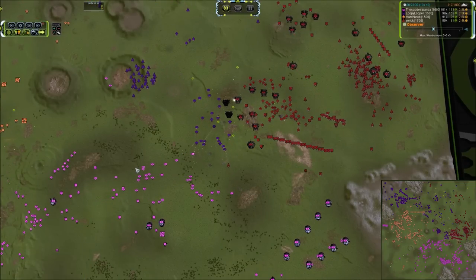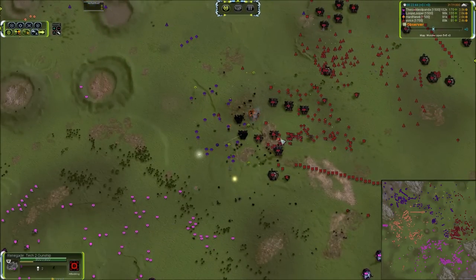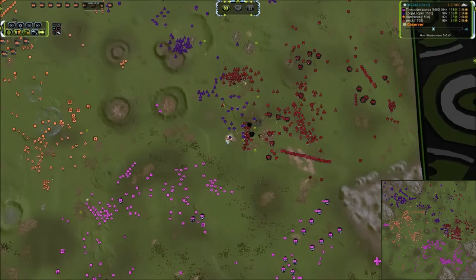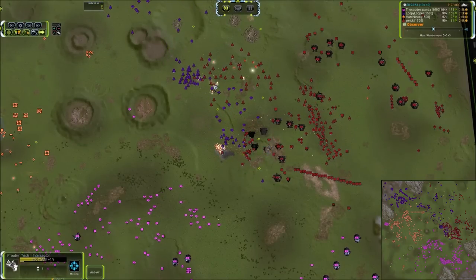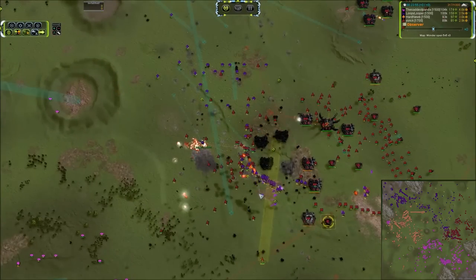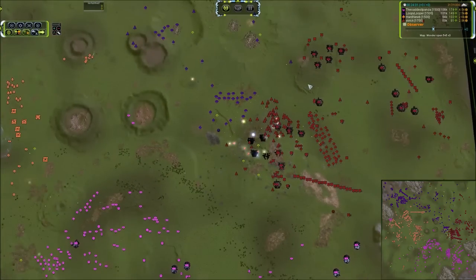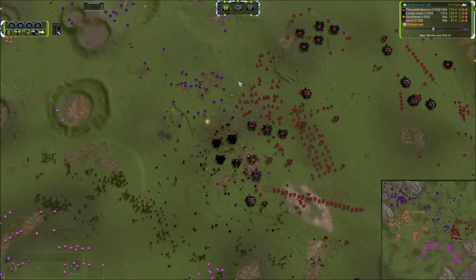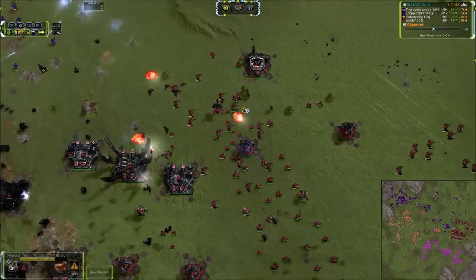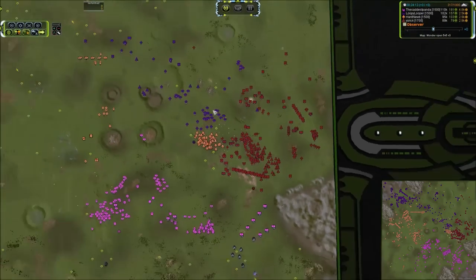Loopy, I gotta say you win the medal of courage because I would not be standing where you're standing. That is very dangerous — standing in between Bricks, Rhinos, and a huge swarm of Ilshavas. He does have some units himself, but here come the gunships with no flak right next to him. Those are going to put a hurting on the ACU quickly. He's got interceptors coming in and the flak is going to tear into Yorick's interceptor swarm. Loopy dropping below 75 percent. Almost to half health, but those gunships are going to get forced back.